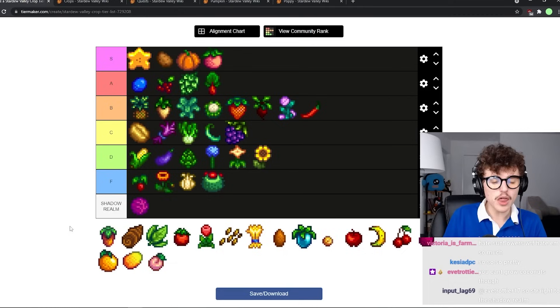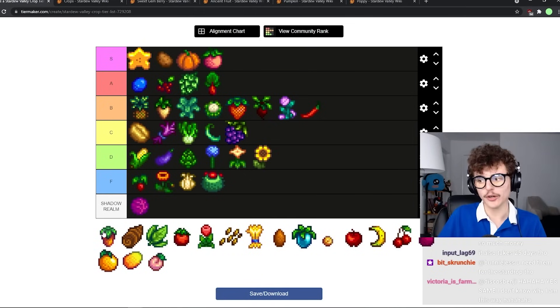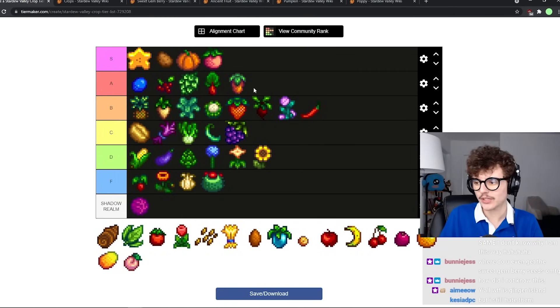Sweet gem berries are the most profitable crop in the game, though you can't artisan them, which is kind of annoying. But you can do a lot of fun things with them and they get you a star drop. Whenever I see them at the traveling cart I'll buy a couple seeds and just plant them in fall. Bottom of A tier.